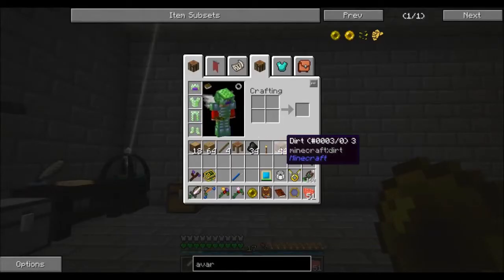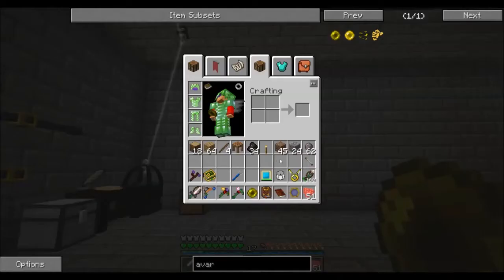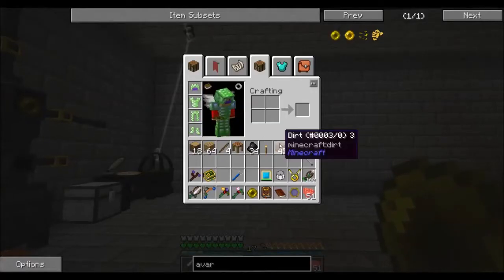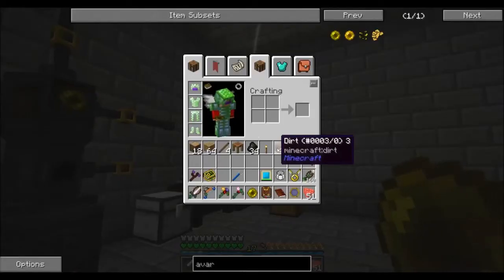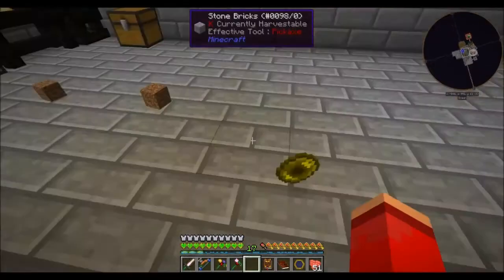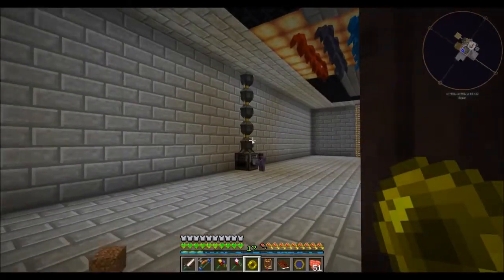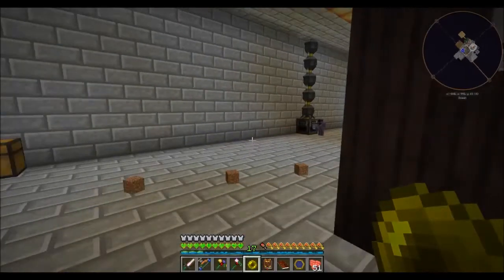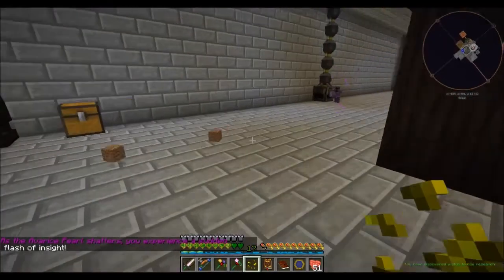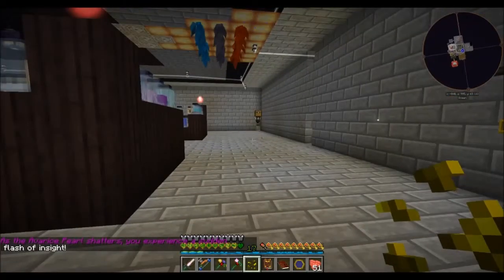So let's just drop that and it'll bring the item back to me. Maybe if I do that enough it'll break. There we go — stained poison. Okay.